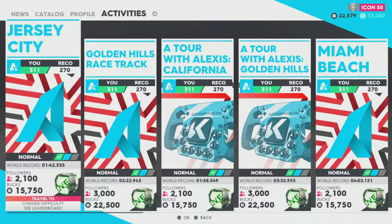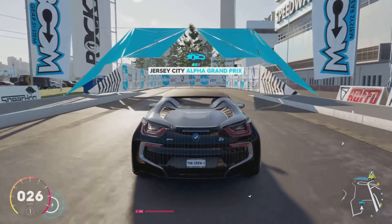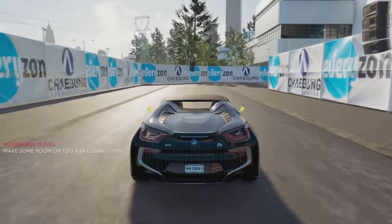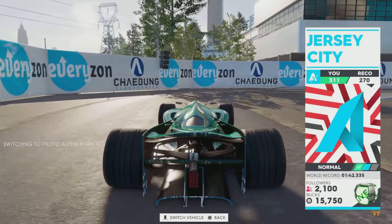Here we are in the pro racing section where we can do Indy races. These actually don't take near as long as the real Indy races. It's a simple track and it just goes in a circle. Basically all you have to do is stay tight around the corners. It's kind of an easy race in my opinion.